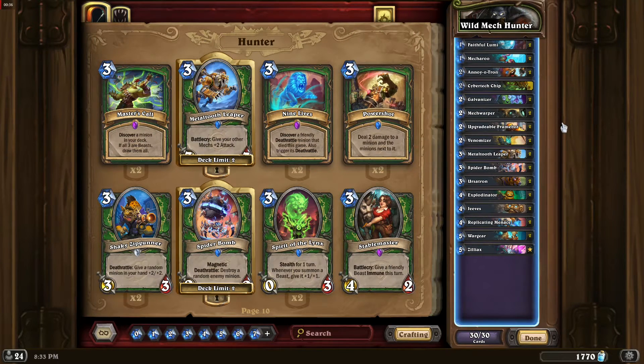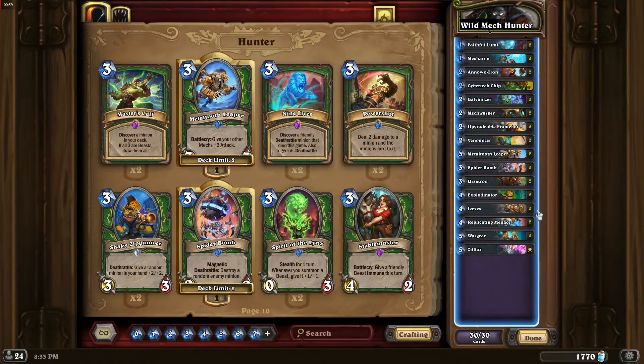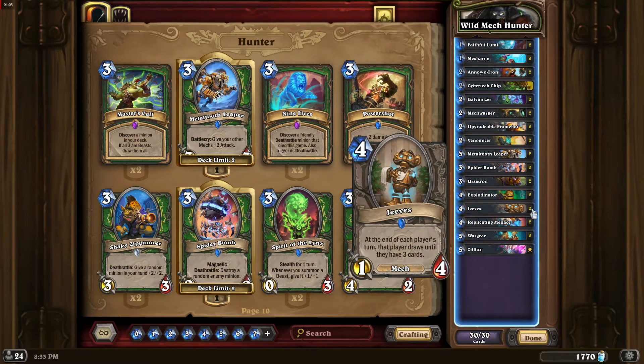Hunter's hero power also fits this type of deck really well. The biggest issue with this deck was running out of steam, but now between Cybertech Chip, Ursatron, and Jeeves, this problem should be resolved.